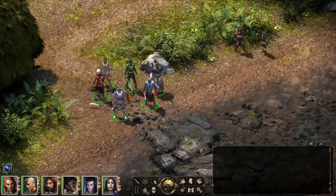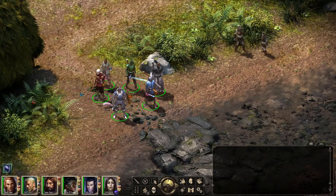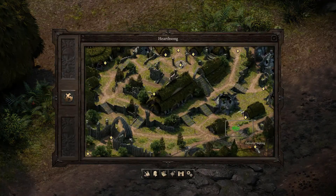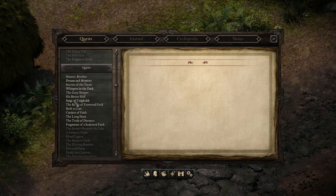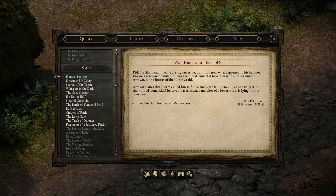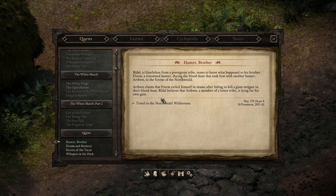Hey gang, what's good? Welcome back to Pillars of Eternity. Here we are at Hearthsong still, but we're about to head into the old Celestial Sapling. And I know that's not exactly where we're meant to go for the main quest at least.